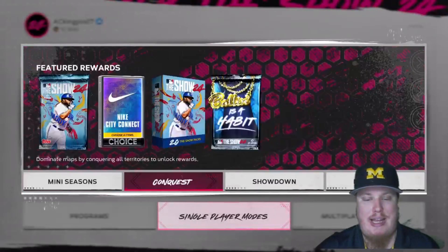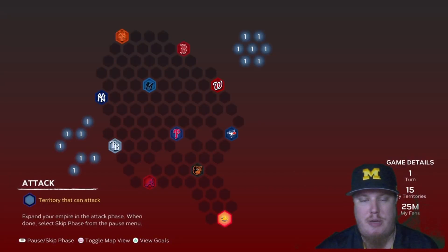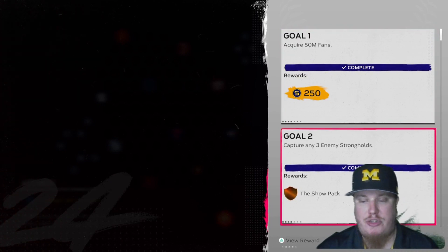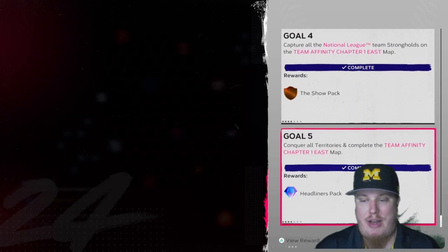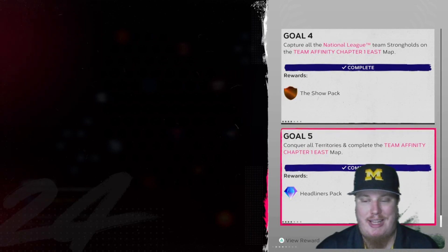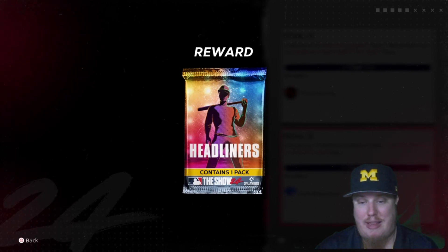Let's jump right into these conquests and show you what's available. For Team Affinity East Season One Chapter One, you're going to be playing all of the AL East and NL East teams. These three maps all have the same goals: acquiring 50 million fans earns you 250 stubs, capturing three enemy strongholds earns you a Show Pack, capturing all American League strongholds earns you another Show Pack, all National League teams another Show Pack, and completing the East map earns you a Headliners Pack One — which is random from sets one through four currently in game.